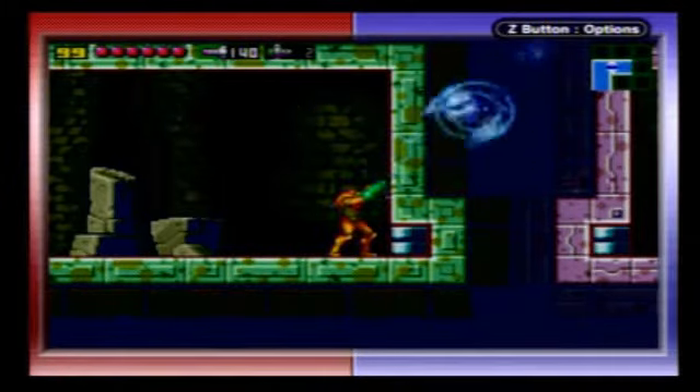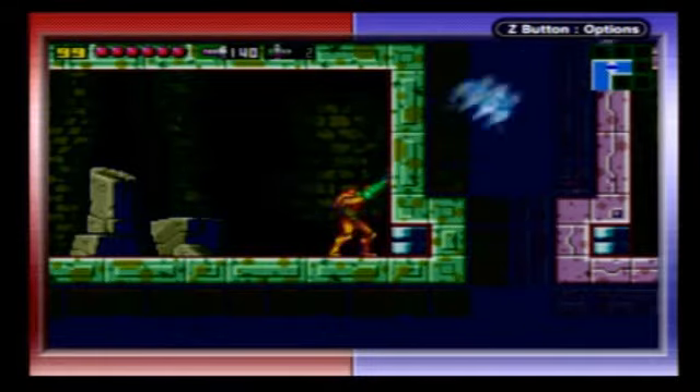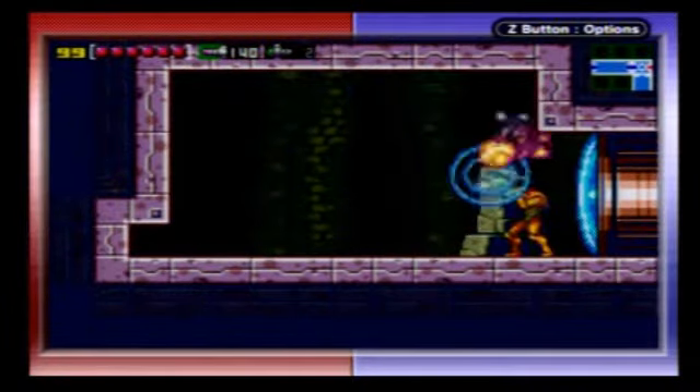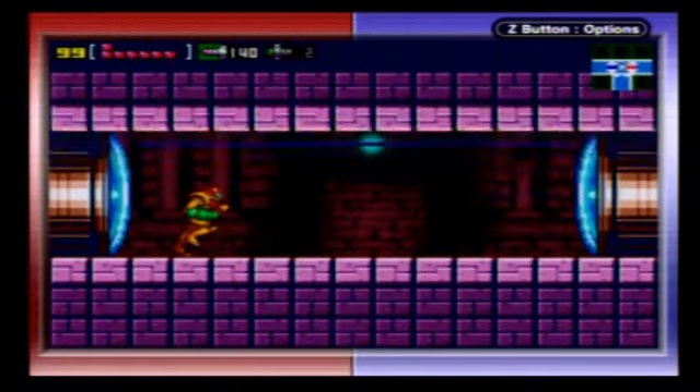Now we have the Wave Beam, we can shoot enemies through walls, and that's what you want to do here, because this wall actually contains a bunch of enemies which can catch you by surprise if you don't know that they are there. And we got the energy tank.